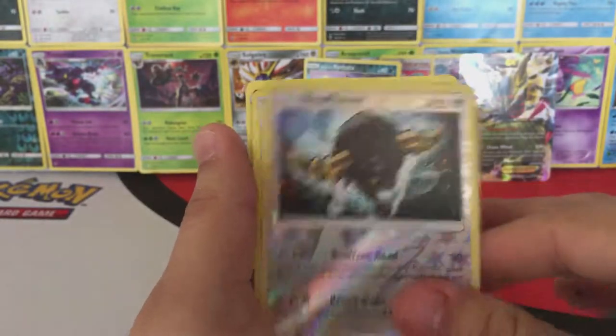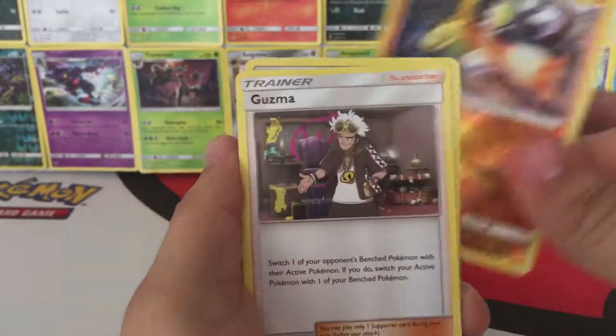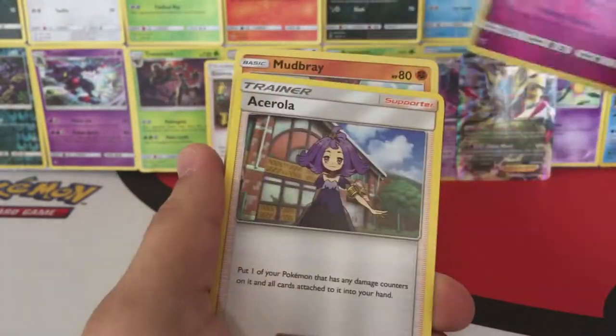Okay, we have a Charmander, Bouffalant, and a Cerrola. Okay, we have a Stufful, Reverse Hollow Palossand — ooh — and a Guzma! We have a Mudbray, a Hollow Diancie, and an Acerola.